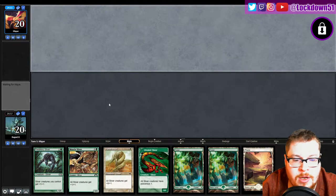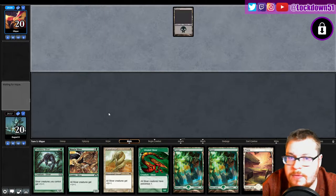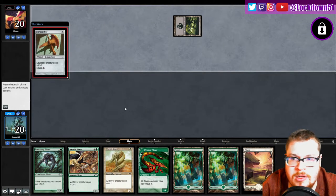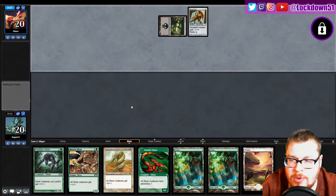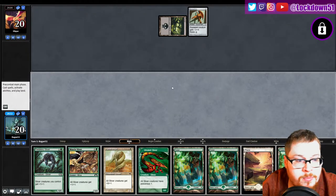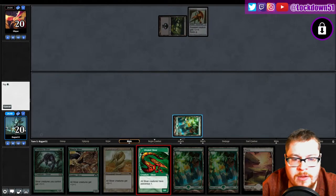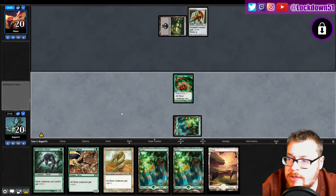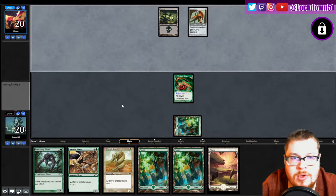We lost the die roll so we gotta wait for them. We'll lead with our Vivalent — actually, maybe we won't. I don't necessarily want him to die willy-nilly. Oh, Bone Splitter — maybe we will. Bone Splitter in a black deck, hmm. Ah, forget it, they'll probably kill it anyway. Let's just put it down and see if we can get in for Poisonous quickly.